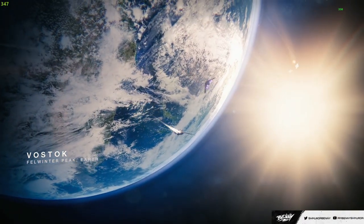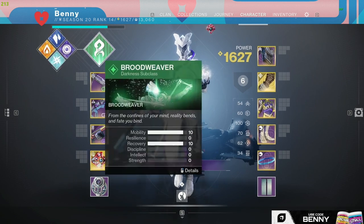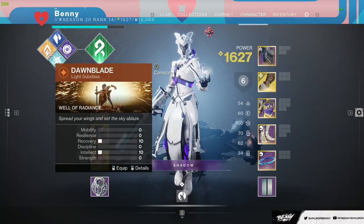Okay, we got Vast Dark — I hate the map but for a pulse rifle it could work. Part of me wants to just send it on top tree Dawn for the last game so I can float. Yeah, let's try it — a little different, we did two games on Strand. Bring some variety into it; we'll be on Icarus Dash and we'll be floating.